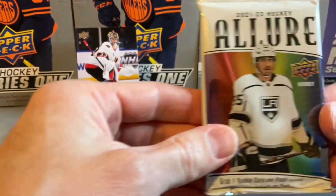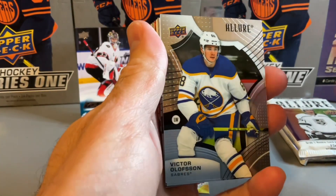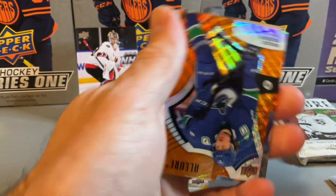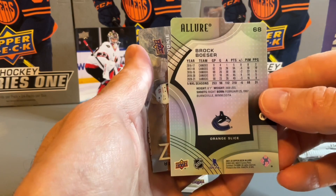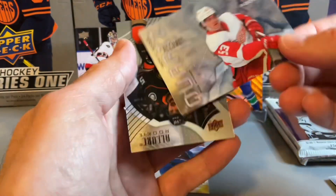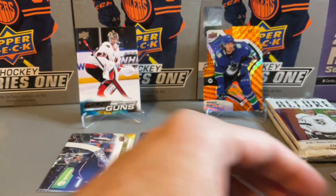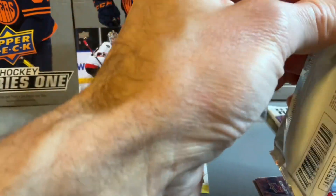Now on to our packs of Allure. Victor Olofsson, Kirill Kaprizov base, Jack Eichel, Jones, Parekh — and we have an Orange Slice Brock Boeser. The Orange Slice, those aren't numbered but it's a kind of cool die-cut card. A Quartz, more each cider, and our rookie is Benoit-Olivier Groulx from the Ducks. Not a bad first pack, but probably not yet enough to knock off Series 1.